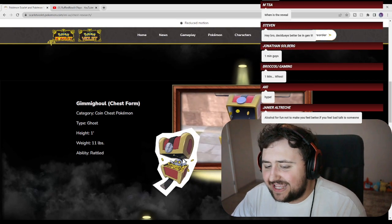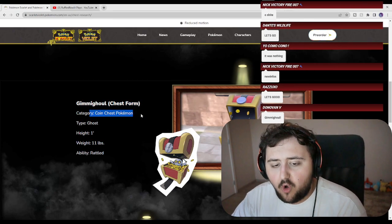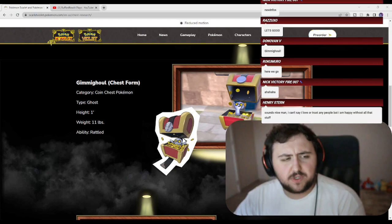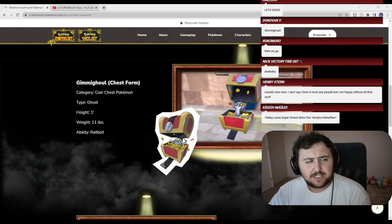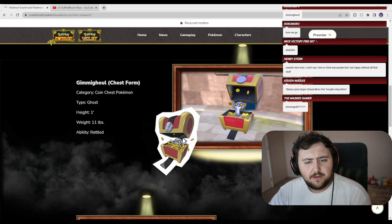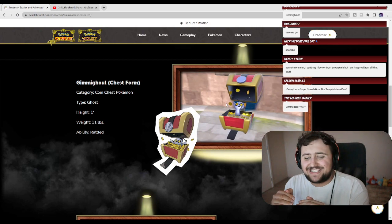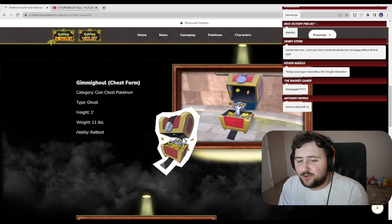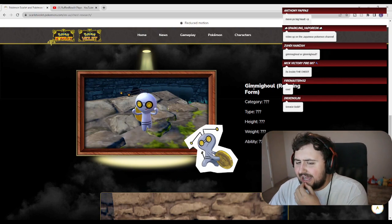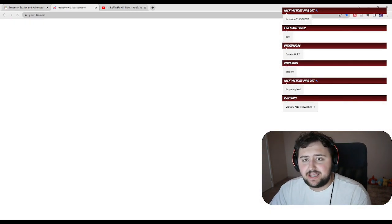Oh my lord, it's literally in the chest. So Gimmighoul has a chest form — the coin chest Pokemon. Its type is Ghost, so it's a pure Ghost type. That's interesting because I thought it was supposed to be a Ghost/Steel type. That's a bit different than I expected. Its ability is Rattled. It's literally inside of the actual chest, which is so freaking cool. But there is also the regular roaming form — we don't know the typing of that one.